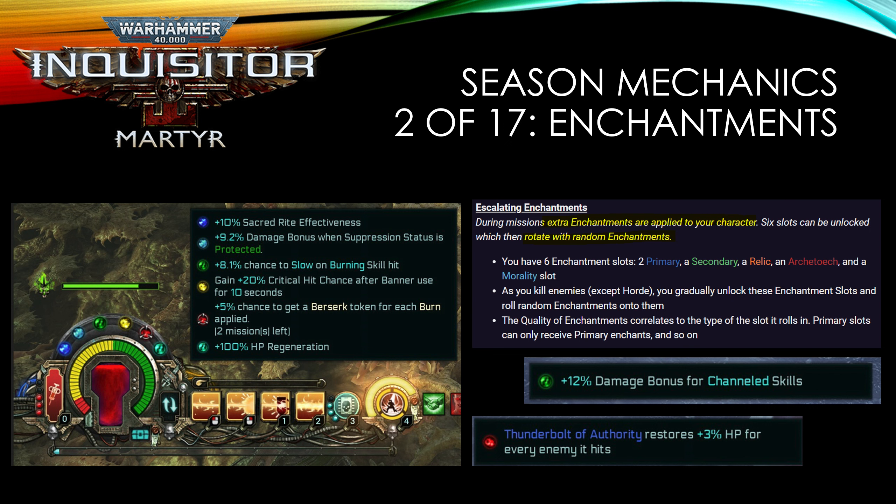Bear in mind that of the six affixes or enchantments, they have different types, and certain affixes roll onto certain slots.